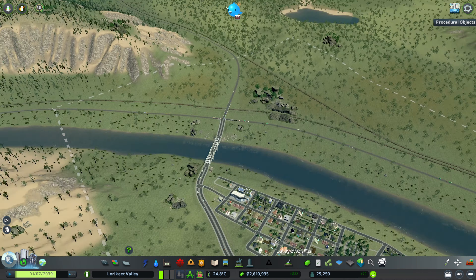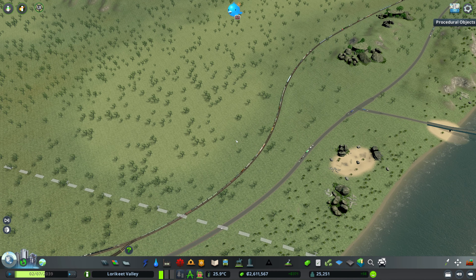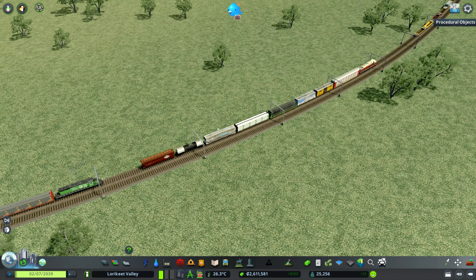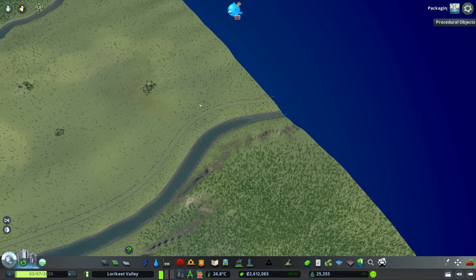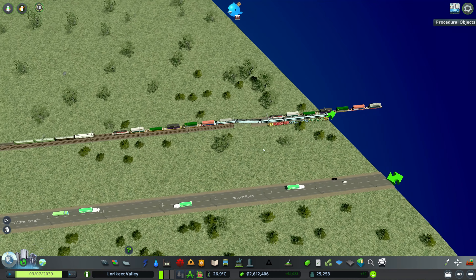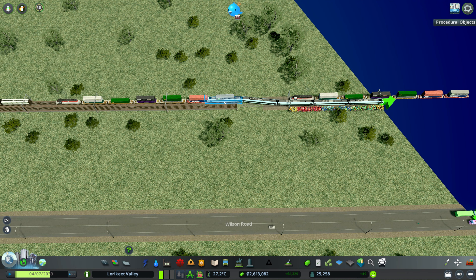Before we kick off with our build, I need to fix some little map issues. We've got heaps and heaps of trains backing up here — we're driving on the left, so these are actually backing up going out of the city. Going into the back end of Cities Skylines a little bit: this is how the edge of the map works. There's a little dummy station there that passenger trains and freight trains go to and unload. This segment — the station segment — isn't long enough, so the trains are blocking stuff and they're not able to leave again, so we need to fix that.